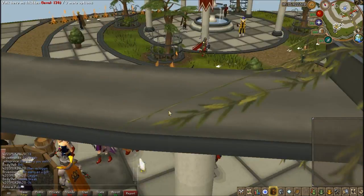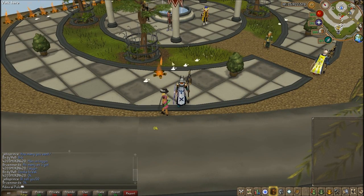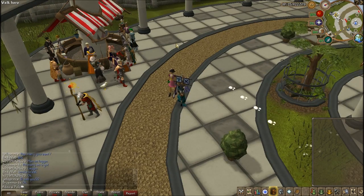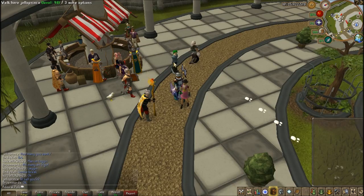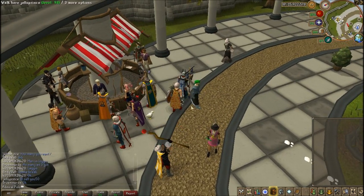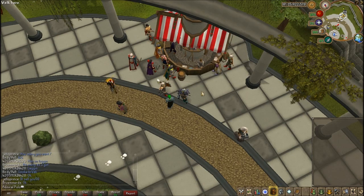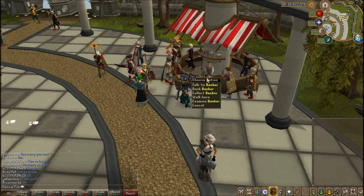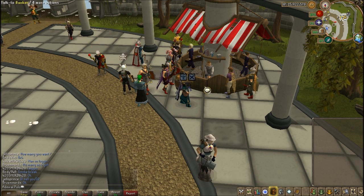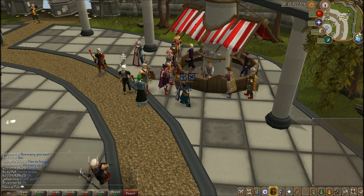They've added a lot of space, so it's a bit easier to firemake in here. Makes it good for the bots — but in all seriousness, it does make it easier to firemake. There's also the bankers right here. This is the firemaking bot, Jello Prince — everybody troll him if you see him. He's been botting firemaking for the three times that I've attempted to record this. The banker looks like he's been handcuffed in front of himself, or he's hiding his boner.